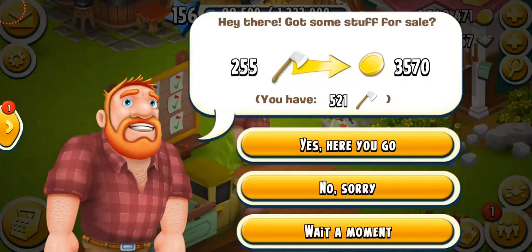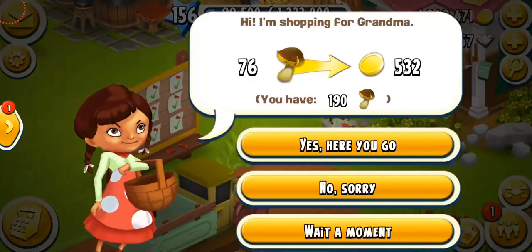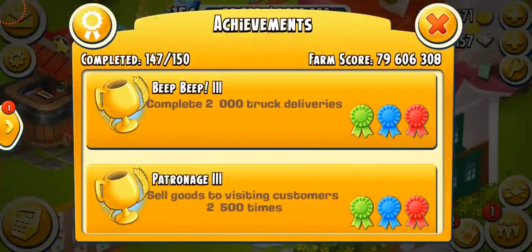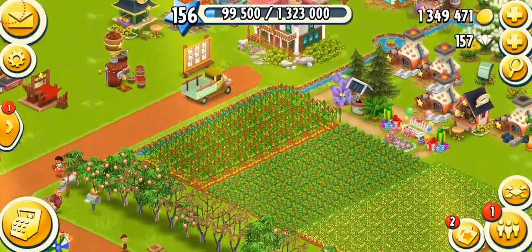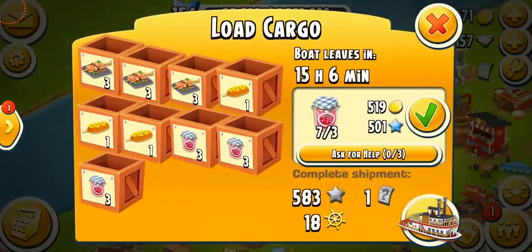The first thing I do when I open the game is check the visitors. If I have any good deals — usually I never sell them anything, they don't give you a lot of coins unless it's the double coins visitor event. Also, I've already completed my second achievement, Patronage 3, so I'm not focusing a lot on visitors.